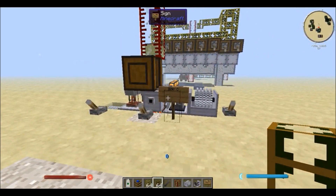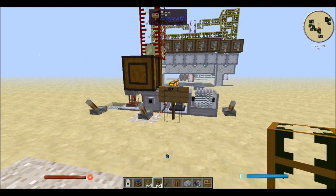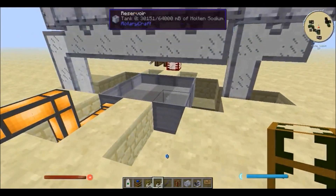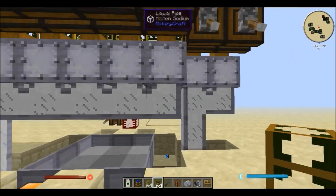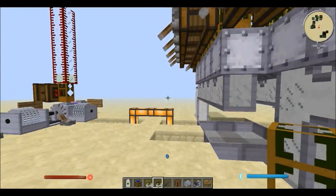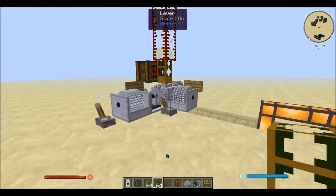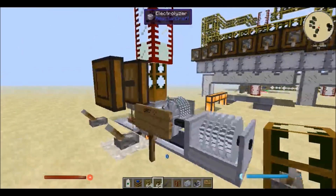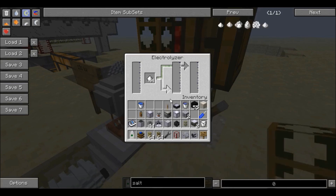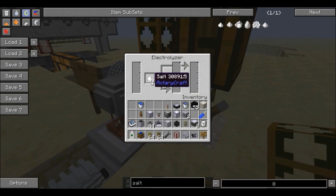The thing you use to produce energy in the Breeder Reactor is sodium. As you can see there, I have molten sodium in there and it's being pumped inside of the sodium heater, and that's how it produces energy. To get the sodium, you go here and use this machine — the electrolyzer. All you need to do is put salt in the electrolyzer and it breaks it down into its components: basically sodium and chlorine.